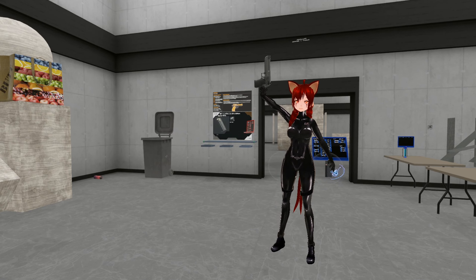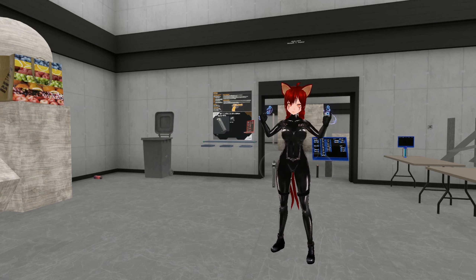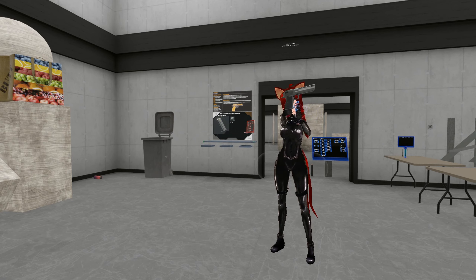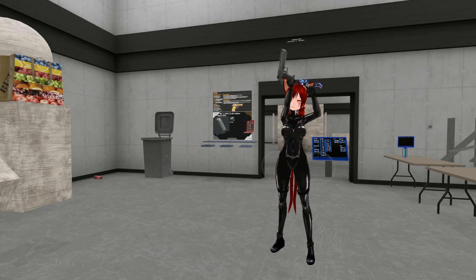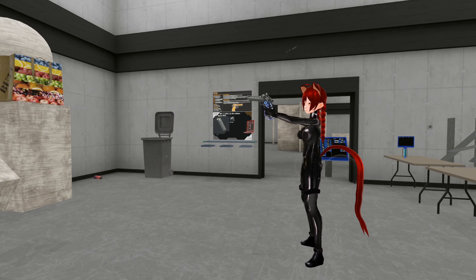First up, this is the legendary Desert Eagle which can fire the 50 Action Express round, or a 50AE. Who needs 9mm when this thing can take it out of air coming at you? Well, let's try it out and see how it fires. Oh, and be careful, this thing has a bit of a kickback, okay?